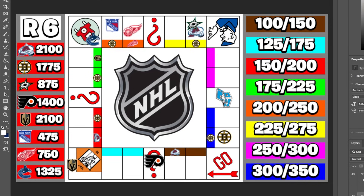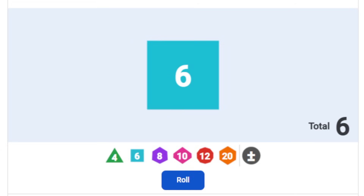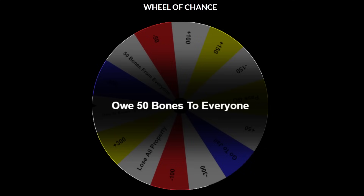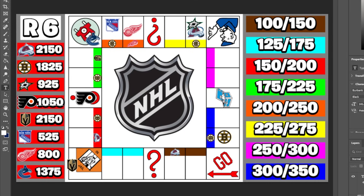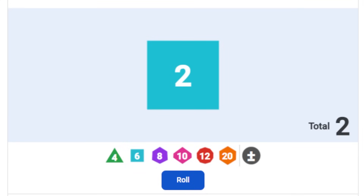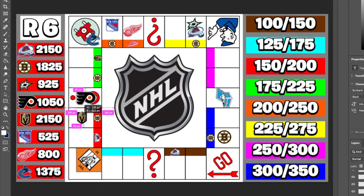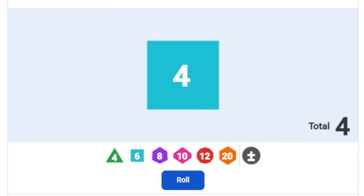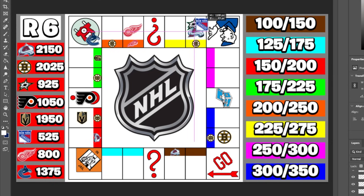Vegas missed last turn in jail and now rolls two, owing Boston $200. The Rangers roll four but can't avoid Boston's property and owe $275, bringing Boston to $2,300 as our richest team. The Rangers drop to $250 with a chance of elimination next round. Detroit rolls one and lands on the wheel of chance, losing $200 and dropping to $600. Vancouver rolls two and lands on Detroit's property, paying them — Detroit bounces back to $800 while Vancouver drops below $1,200.